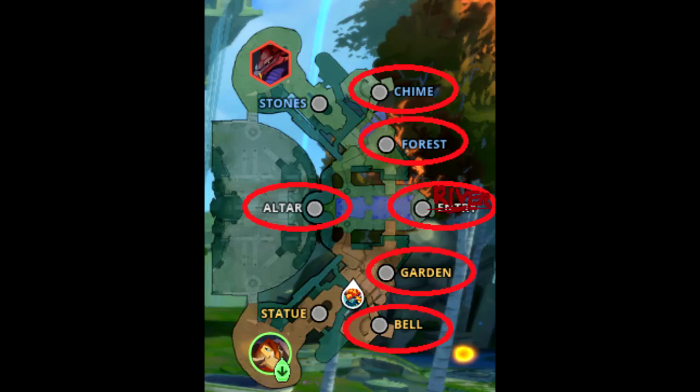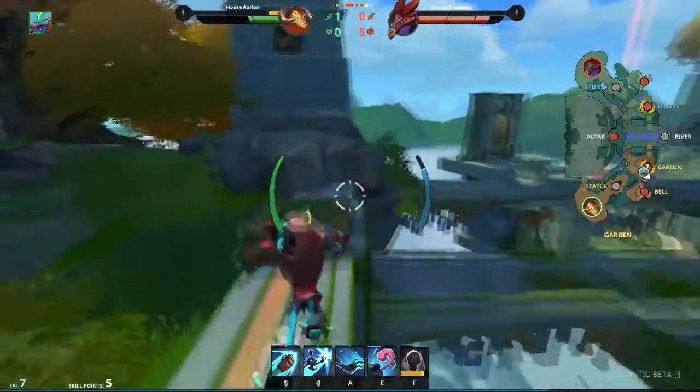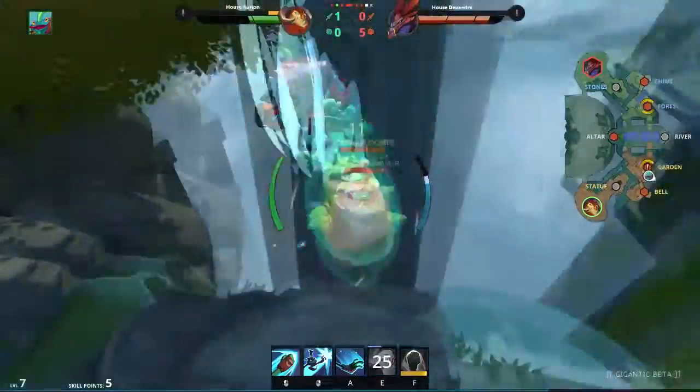Now we're going over every possible location on the map where it's possible to cliff-game creatures. The first location is Garden. This will usually be assaulted from Altar, where you simply jump on the little rock on the back. Make sure to stand as far as possible and not be hit by his navak.